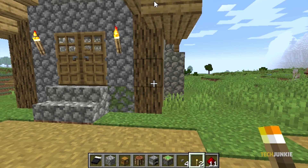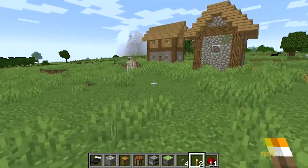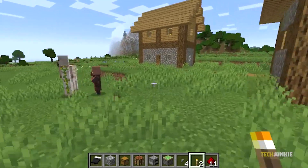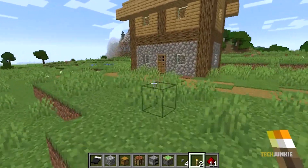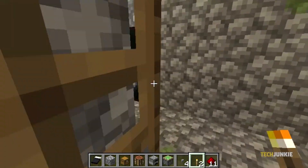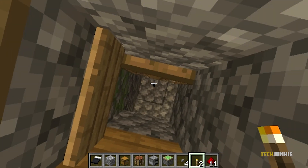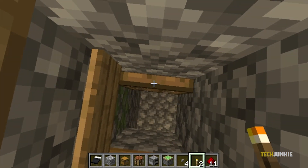For our example, we suggest something you can build fairly easily early on, even in survival mode. If you've found a village, making your secret base by mining under a villager's house may be something to consider. Villages can be pretty hard to miss, and a trapdoor or easily breakable block you have to replace can be easily concealed.